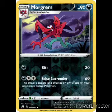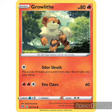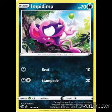The Tranquil was in the deck. Morgrem: 90 HP, Stage 1, Darkness type. One Darkness energy: Bite, 30 damage. One Darkness and two colorless: False Surrender, 60 damage — this attack's damage isn't affected by effects from your opponent's active Pokemon. Weak to Grass, retreat is two. Been over that one too. Here's a new one — Growlithe! 80 HP, Fire type. First attack: Odor Sleuth — flip a coin, if heads put a card from your discard pile into your hand. Second attack: two Fire and a colorless, Fire Claws, 60 damage. Weakness Water, retreat is two.